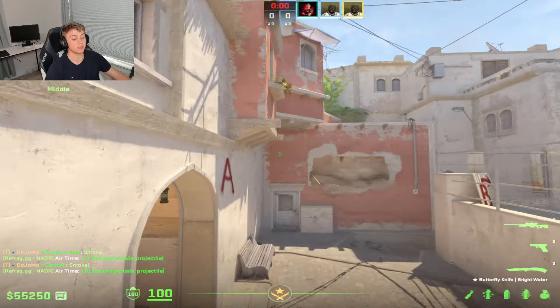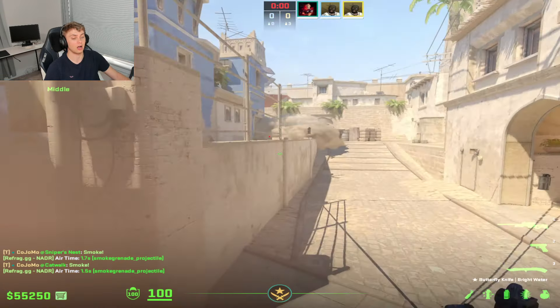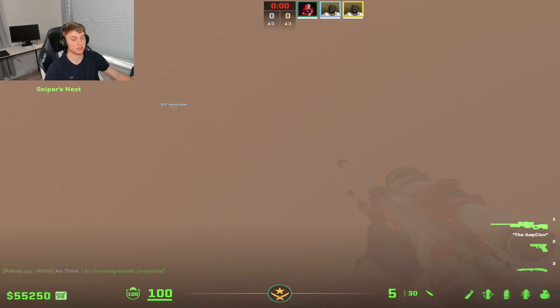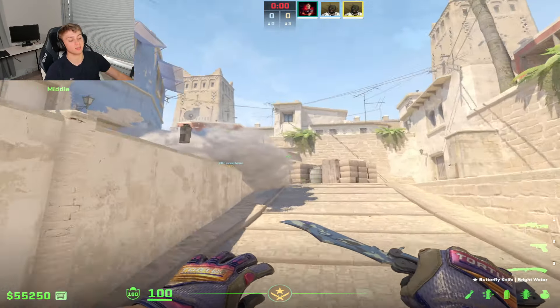Why do we do this? From their perspective they're not going to have easy fights and be able to farm you, versus if you're just running out mid. Now, one thing you need to watch out for is a good AWPer might try to disrespect these smokes, jump through mid, and start playing around — which brings me to the second part.